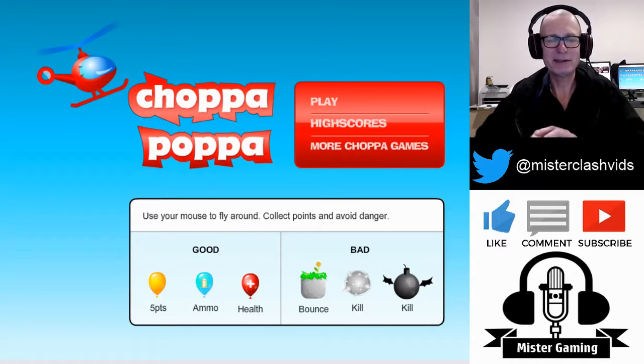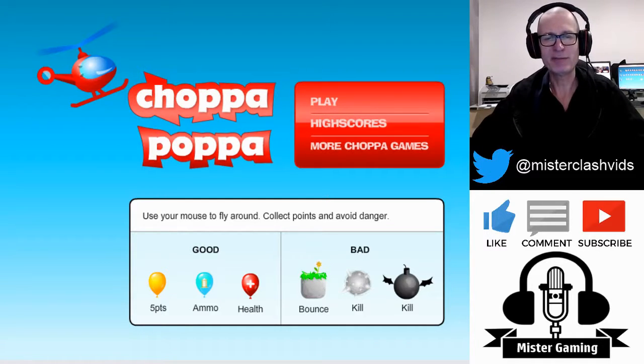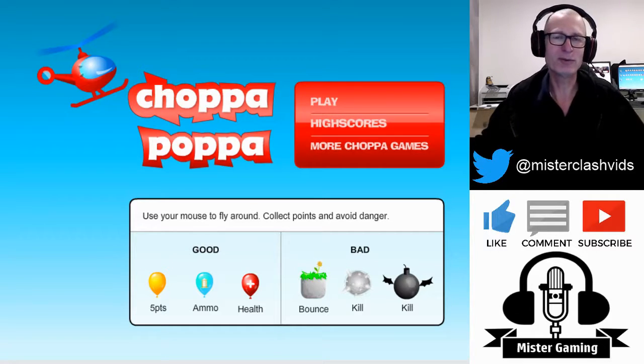Hey, here with a lovely little game, Choppa Poppa. Pop the balloons. Have a look at what you can see on the screen — five points. You can see good and bad. Get the balloons, get the ammo, get the health. The first time I played this game I was avoiding the health — just saw the big cross sign, it was the plus sign, but I just thought I don't know if it'll take me out. Pretty simple game. Let's just get straight into this.